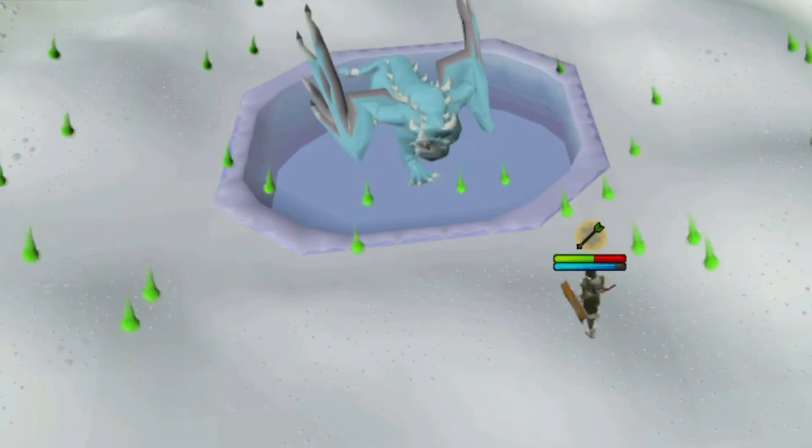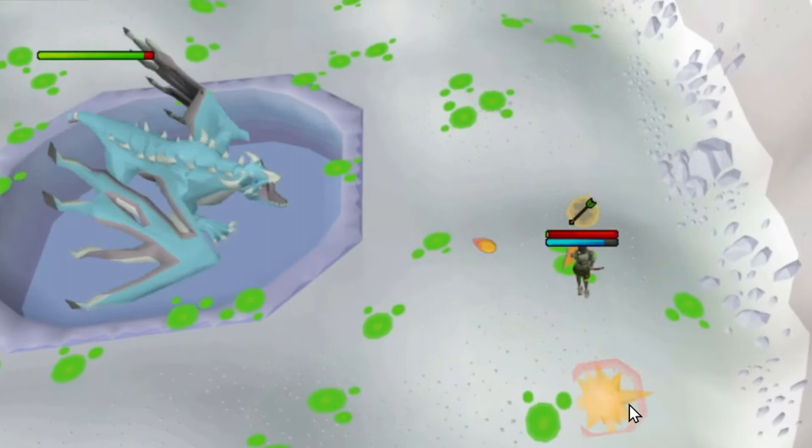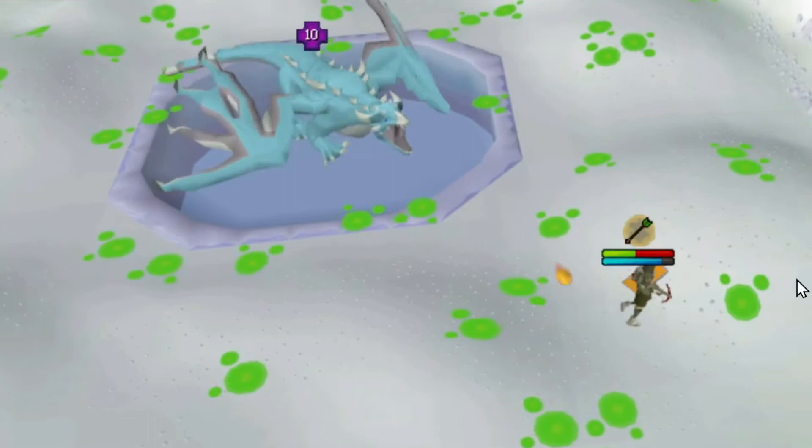As you can see, Vorkath will splash poison everywhere. The poison is just a distraction — it's not what will actually kill you. The rapid dragonfire is what will kill you, so it's very important that you keep moving. As soon as you see him start this attack, start walking away.